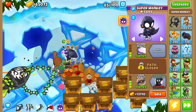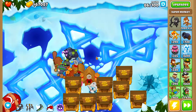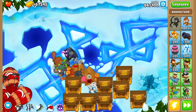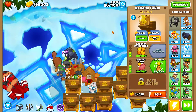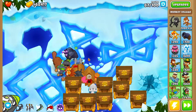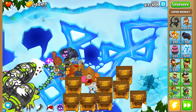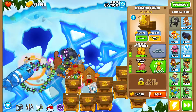Next is Dark Champion — I'll get it as I have enough cash. Then I'll sell all the Banks the next time I collect, get Dark Champion, and get Primary Expertise. I may move the Super Monkey down there so it can attack a little sooner.